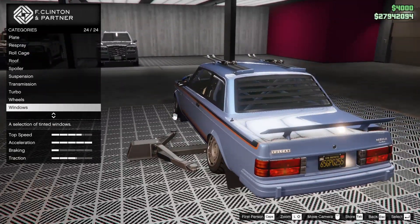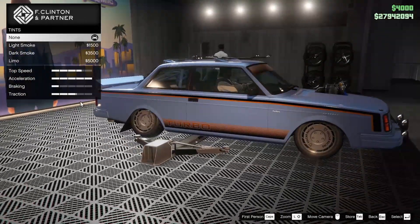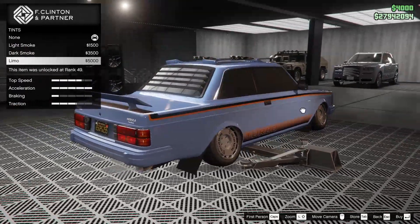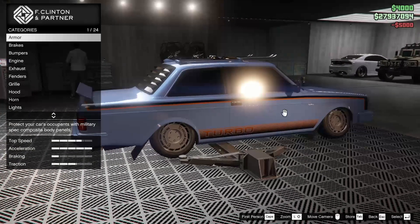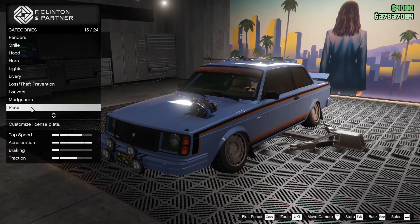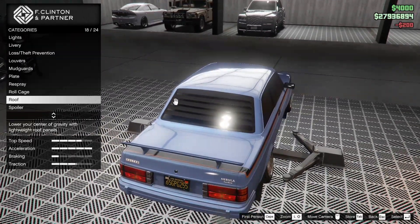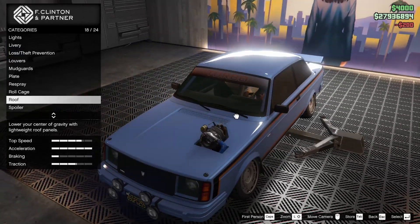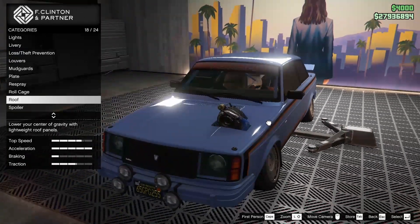I guess this is sort of like a drift build. I actually don't even know what I did with this car — I didn't really have a clear idea of what to do going into this. This is just a confusing build now. I feel weird about this. Let's go back to the roof real quick — let's take the skis off. That is making it a little better. I'm happy enough with this.